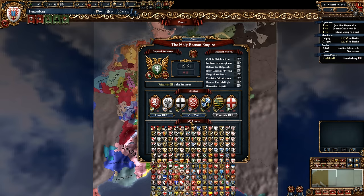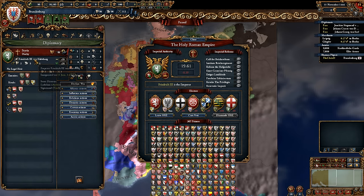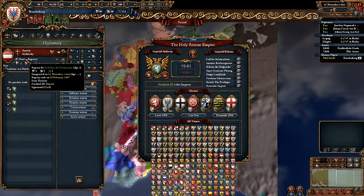367 princes. That thing scrolls a lot — so much so the buttons had to be put up here. Also, Styria starts as the Emperor, of all things. Obviously they have Austria and Tyrol as a vassal, but yeah, mostly because Austria is a vassal. Styrian Regency — I guess it's more historic than having... who do they have?